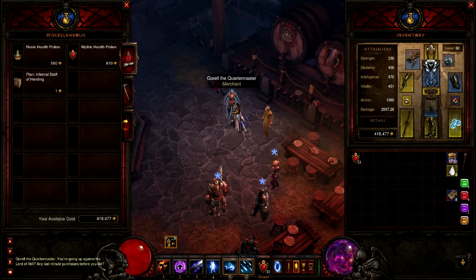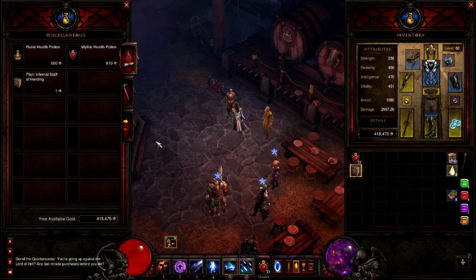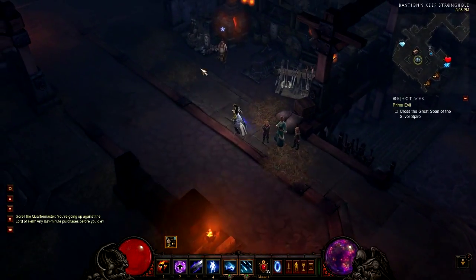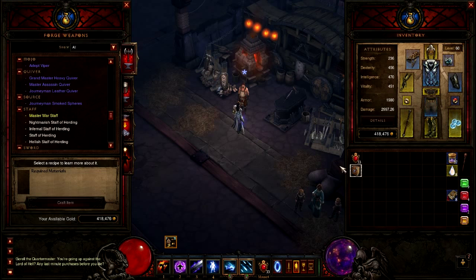So you want to talk to this guy — he sells the plans to upgrade your staff. This is the Infernal Staff of Herding, which is the Inferno upgrade to the Staff of Herding. Once you buy it, you can run over here to your blacksmith, open up his crafting menu, right-click on your plans, and it'll teach him the staff.